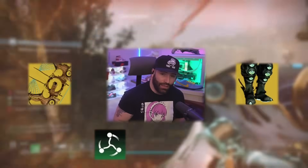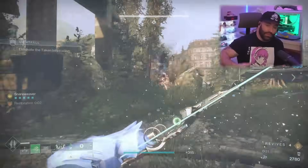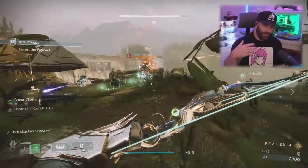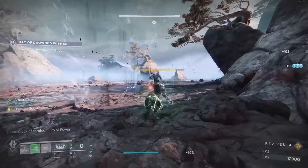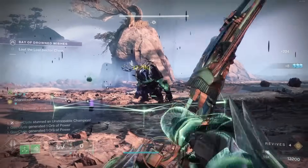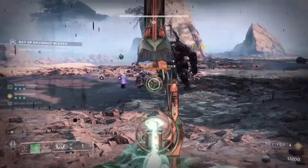Popping that rally barricade and suspending the target — the reason why we're making a build with the Wish Keeper is it's definitely busted. I've seen people run it with warlocks running threadling builds, I've tried it with Foetacer on the hunter, but hunter solar and hunter void is so good for team play this season. Why not have the titan run strand? The Wish Keeper is pretty busted — you get the Silk Bound Slayer perk: this weapon deals bonus damage to suspended targets. You also get a faster draw time for a short duration when you suspend a target from any source, and that's what your whole build is based off of with your abilities.